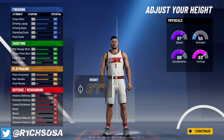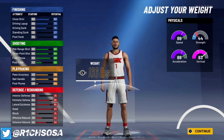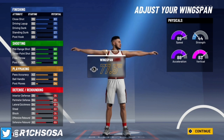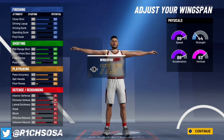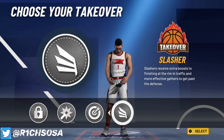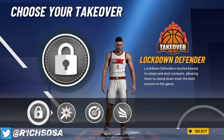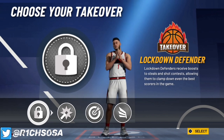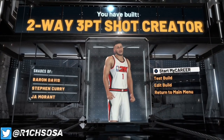For height, put this build at 6'1" to maintain the build name. For weight, you don't need to go heavy — you can go with the lowest as a base starting point. For wingspan, 77.5 keeps your shooting in the 80 range. The takeovers available are lockdown, shot creating, sharp shooting, and slashing. I'm going with the lockdown takeover, and that gives us the Two-Way Three-Point Shot Creator.